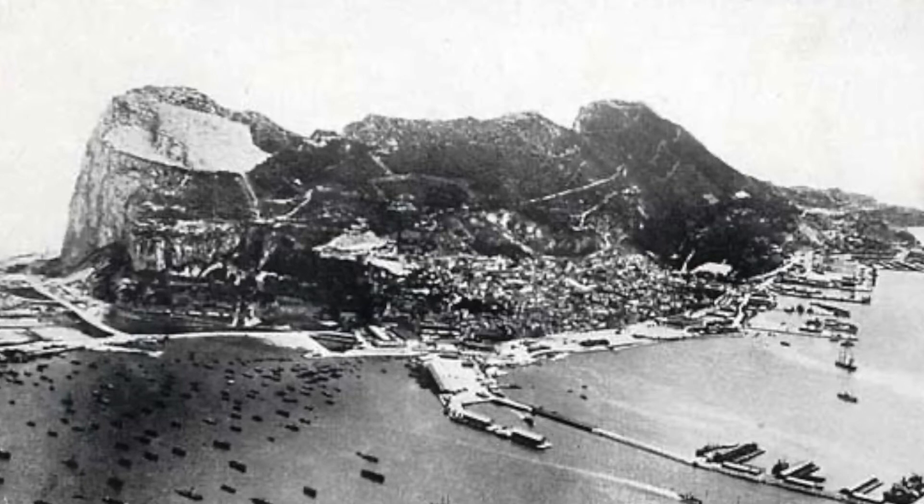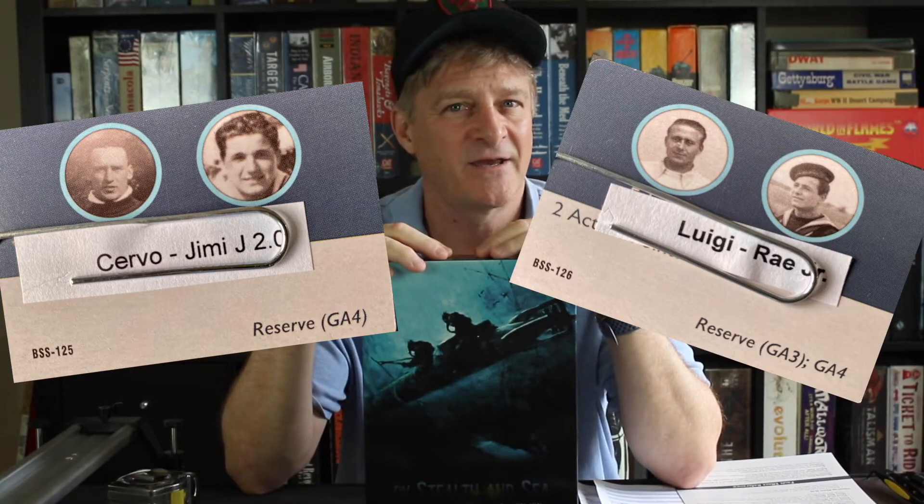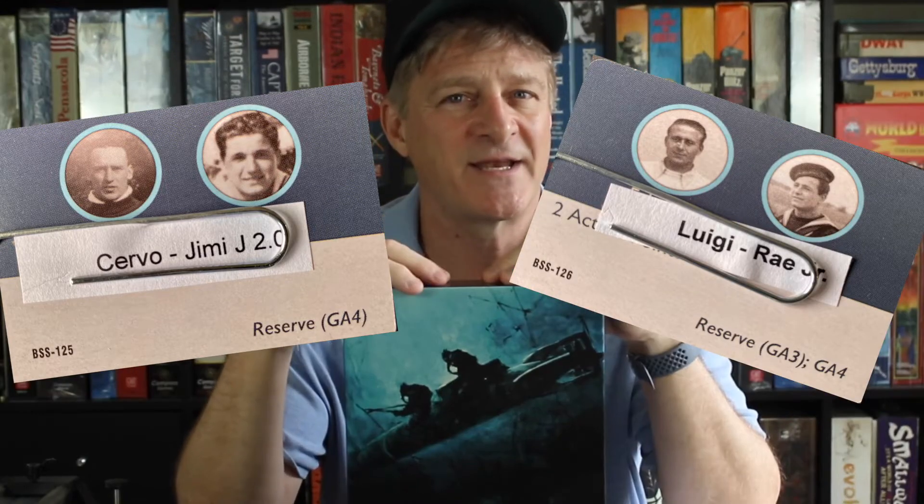They're going into the heart of the harbor, but we need a big day. We have two new crews: Servo and Jimmy J Jr., as well as Luigi and Ray Jr. We're going to be sending them after the King George. Can two inexperienced crews sink a massive battleship on their first mission? No, but we're going to try. Let's get started.